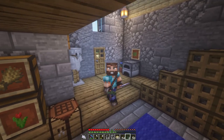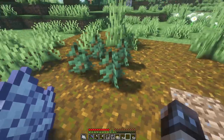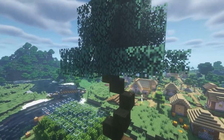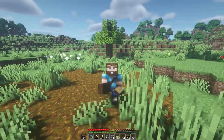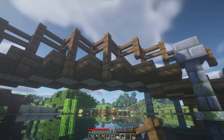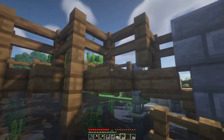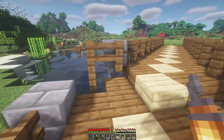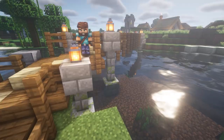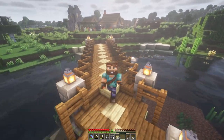The bridge is looking awesome but I ran out of spruce to finish the bridge's siding, so I need to go quickly harvest another mega spruce tree. I got a bunch more spruce wood — time to make some fences and put the finishing touches on the bridge. And after adding the lanterns as a final touch, our diagonal bridge is completed. What do you think?